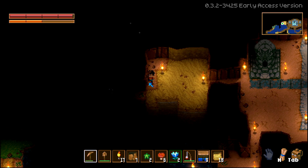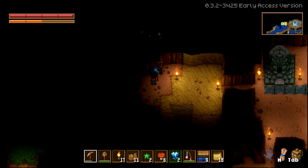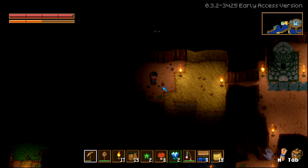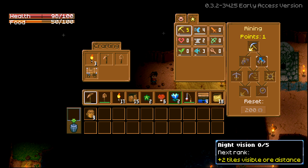It looks like there's a shiny here — let's go see what that's about. It looks like we got a talent point in mining. You get a talent point every five levels. We can increase our mining damage by two percent, or there's night vision, tiles visible, or detection — or gaining more ores. Interesting.